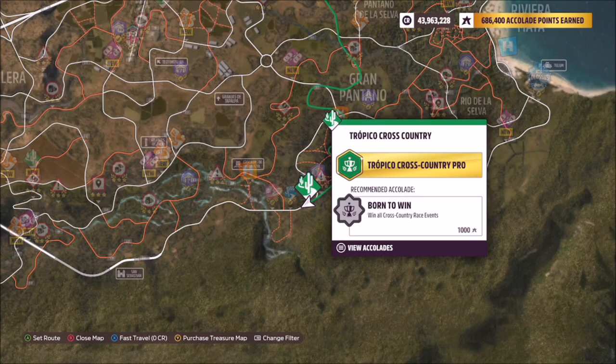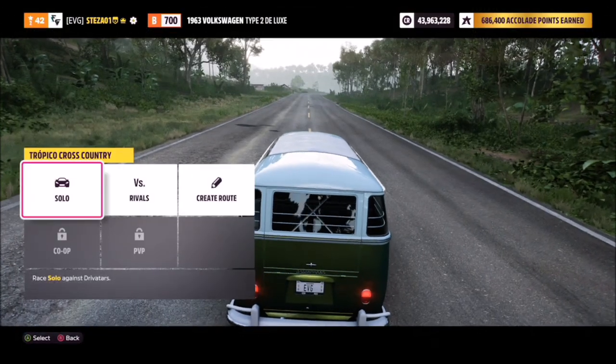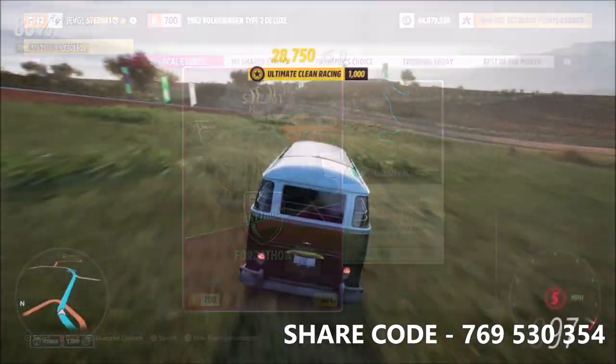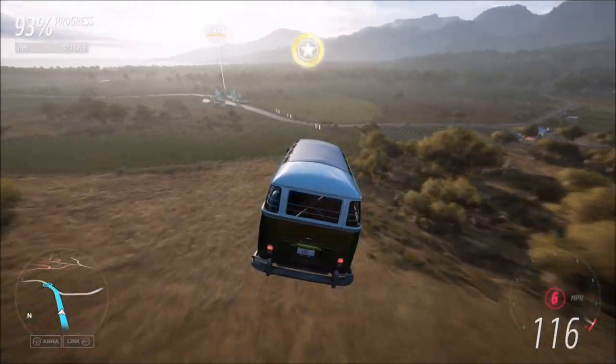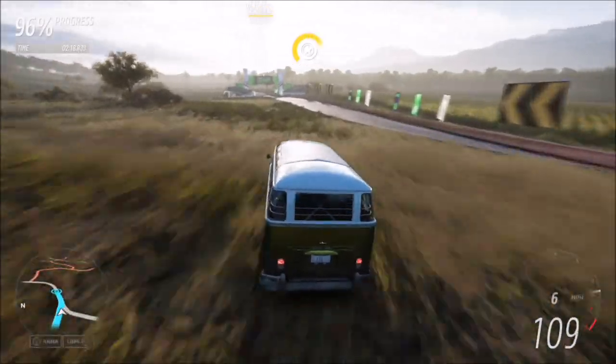The race I chose was the Tropico cross-country race at the very bottom of the map. I also created my own blueprint to help you out, where there are no AI drivers. The blueprint name at the event is just called Forzathon and the share code for this is 769 530 354. It is the full race but it won't take you more than a couple of minutes, and with no AI drivers you are guaranteed a win.